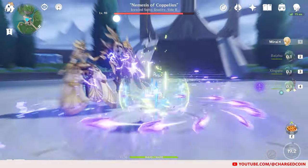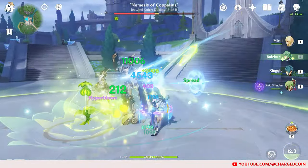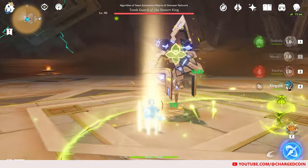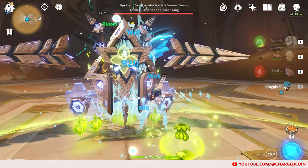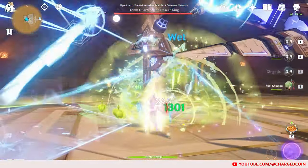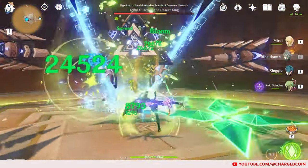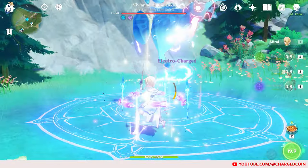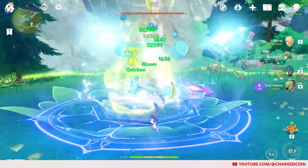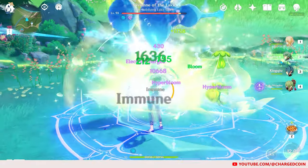Finally, the best Traveler element at number 1 is the Dendro Traveler. As Dendro reactions scale off Elemental Mastery, the Dendro Traveler does not need to rely on poor scalings to benefit the team. It is easy to provide Elemental Mastery for her through Artifacts, or if the Dendro reactions are created by another character such as Kuki, you do not even need Elemental Mastery for the Traveler. Given how easy the Dendro Traveler is to build and use with off-field Dendro application, she is the best Traveler type that especially free-to-play players should be using.